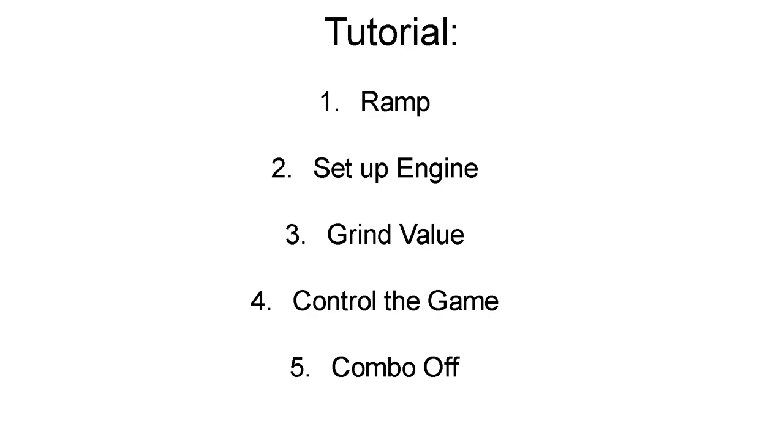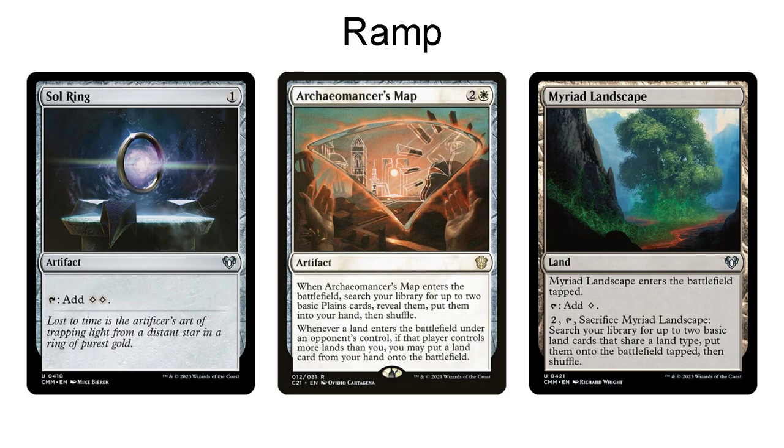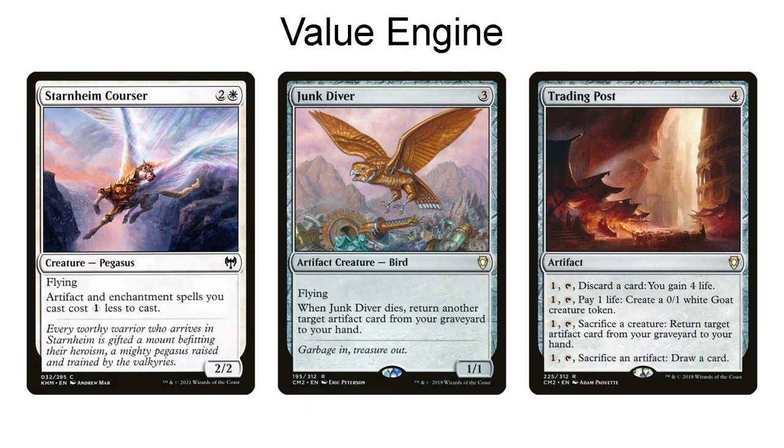Here is a simple tutorial of how to play this deck. Step one, you ramp. Step two, you set up your value engine. Step three, you grind value against your opponents. Step four, you start controlling the game towards the later stages. And lastly, you combo off to finish the game and win. In terms of ramp, there are mana rocks like Sol Ring that produce mana, and other ramp methods such as Archaeomancer's Map and Myriad Landscape to get additional basic lands onto the battlefield. For your value engines, they consist of cost discounters like Starnheim Courser, graveyard recursion such as Junk Diver, and sacrifice outlets such as Trading Post.